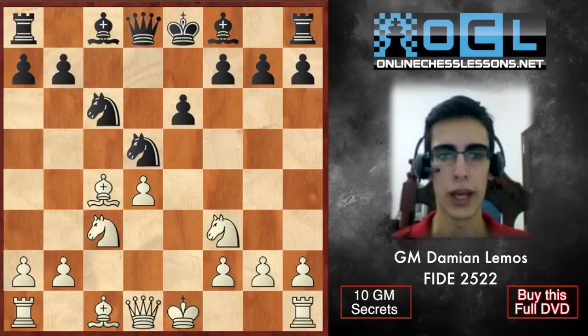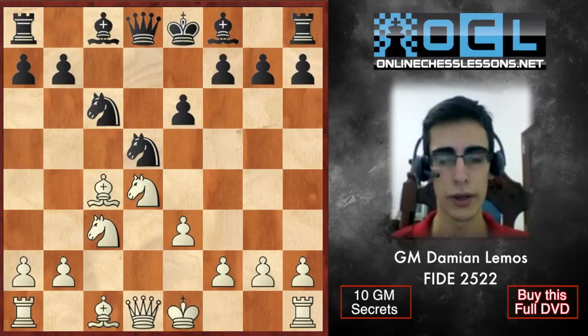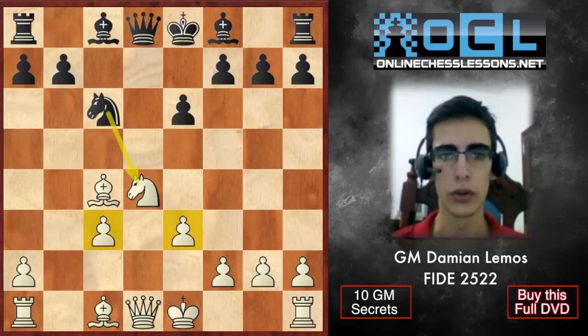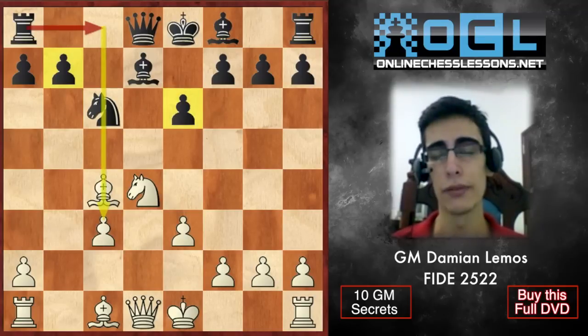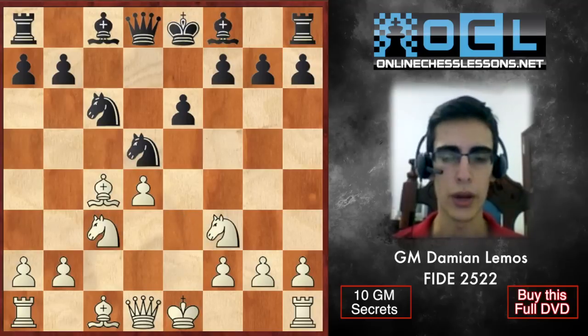So, c-takes. Here we have to take with the e-pawn — taking with the d-pawn would be a mistake. First of all, we are trading pieces off, which is what Black wants in order to equalize. He also takes on c3, and now he doesn't have to take on d4. He can just play like this and keeps a much better pawn structure, whereas we have a weak, backward, isolated pawn on c3. So we take with the e-pawn.